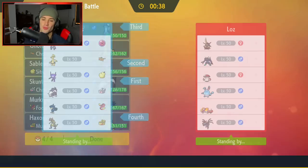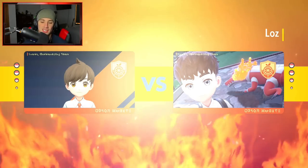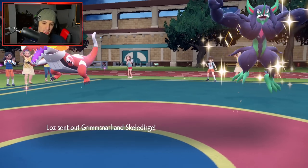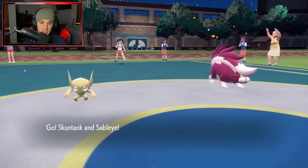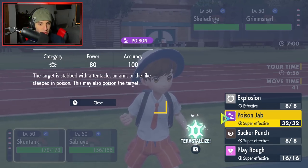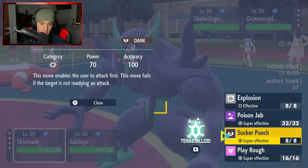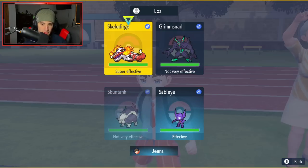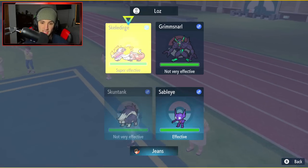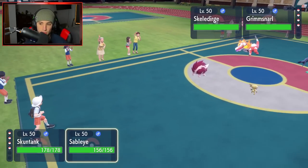Locking it in for battle number three. Opponent leads Grimmsnarl and Skeledirge. Sucker Punch seems like a fair play but I'm going to be Choice-locked, which is a problem. I go for Play Rough instead — both targets are Fairy-type STAB, though it's not very effective on one side. I kind of want Poison Jab. I go for Poison Jab on Skeledirge and Fakeout from Sableye.